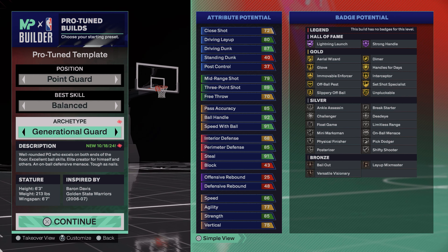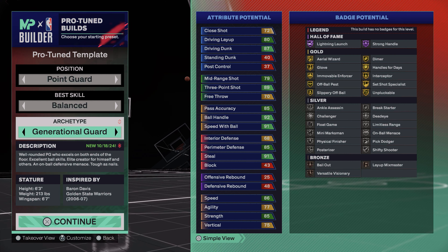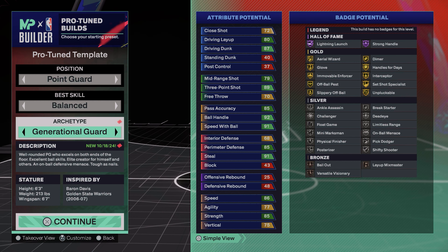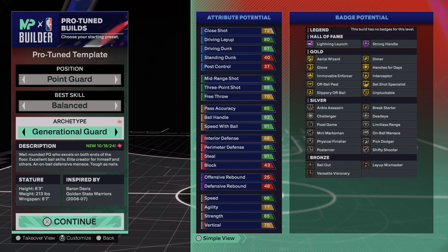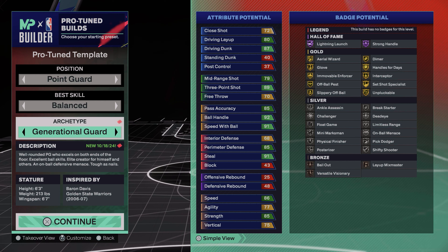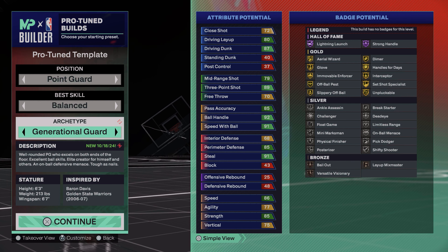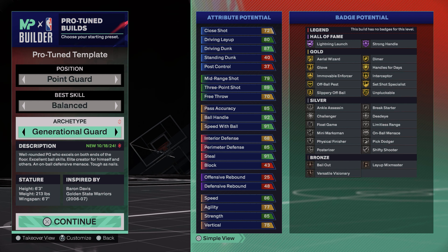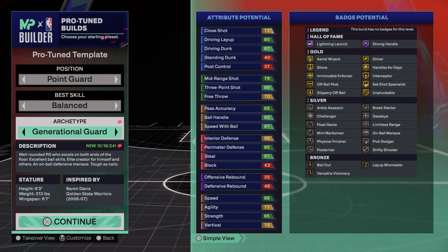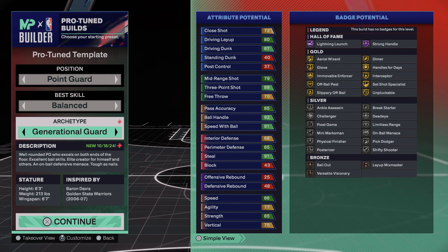Today we have another point guard build. Its best skill is the Balanced Archetype: Generational Guard. The description reads: a well-rounded PG who excels on both ends of the floor, excellent ball skills, elite creator for himself and others, an on-ball defensive menace. Height 6'3", weight 213 pounds, wingspan 6'7", inspired by Baron Davis in 2006–07 with the Golden State Warriors — the We Believe Warriors. If y'all know who Baron Davis is, y'all know BD was different, and they low-key made this build different.